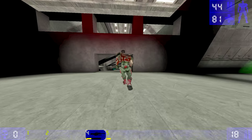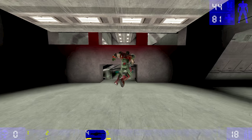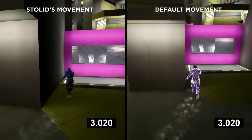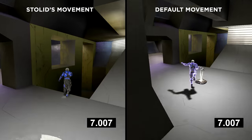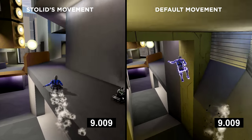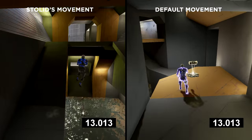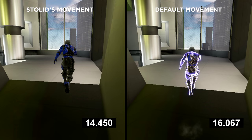This movement system is heavily influenced by the UT99 movement system, but you still have all those new features such as wall running, sliding, and sprinting — but with a little bit of a twist and a unique feel that makes it feel more solid and more responsive on the whole. At first I didn't think I'd really enjoy this movement system, but it has gradually grown on me over time. I just wish more online servers supported the mutator so we could have some more further testing online.